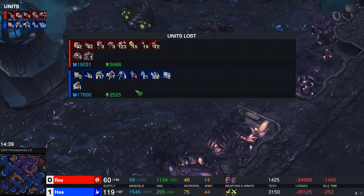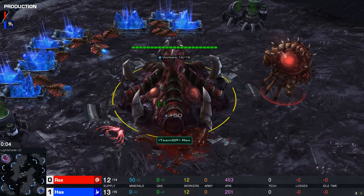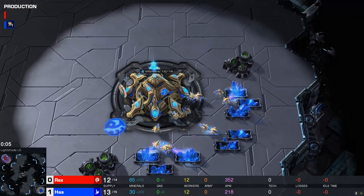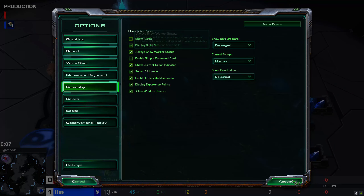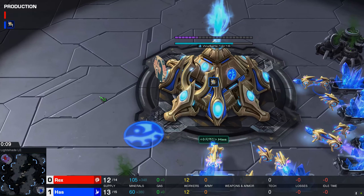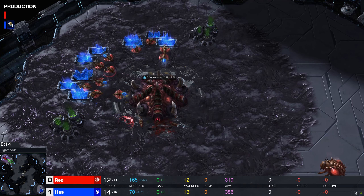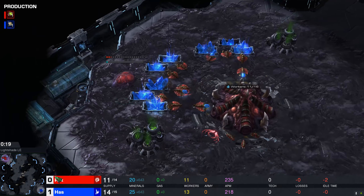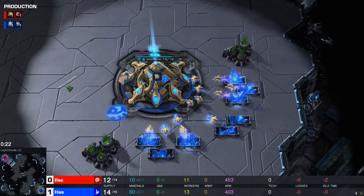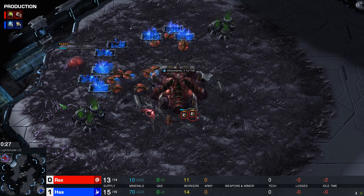Let's go into game number two of this little sneaky twofer for your Wednesday. Hit that like button if you're enjoying it so far. Game number two is here on Lightshade — top left it is Rex, bottom right it is Haz. Haz is a non-standard Protoss player, and this is a 12 pool. Rex is 12 pooling ya. Game recognizes game here, but I feel like cheesers know how to handle getting cheesed, right?